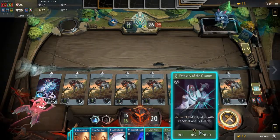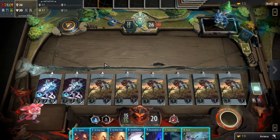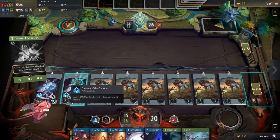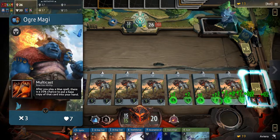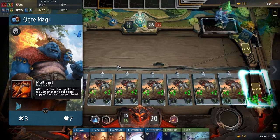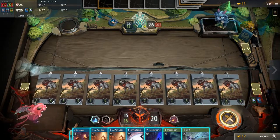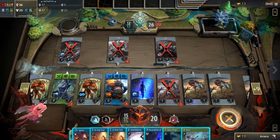By the end of this, if everything went correctly, you should have developed a full board of creeps and secured the kill on the tower. This combo is very versatile and you will not always have to follow the same procedure every game to pop off. During the combo, having Ogre Magi in the lane is extremely valuable since the 25% chance to give you back spells will help make sure you don't run out of cards if you only have parts of the combo in your hand. This deck can both push two lanes or kill the Ancient in a single lane, and you will have to evaluate every game which strategy is faster.